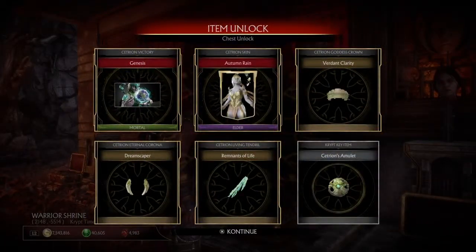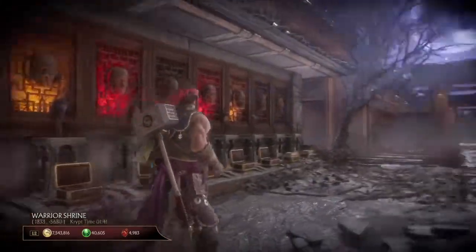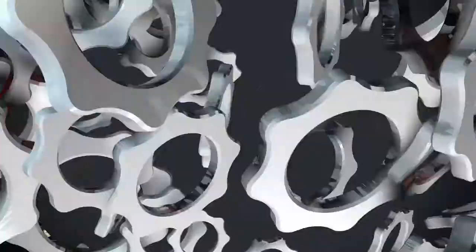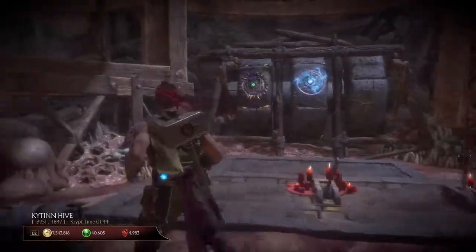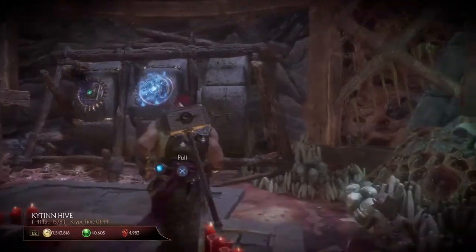And then you get Cetrion's stealth, her skin, her victory, and her thing. And then we go into part 2.